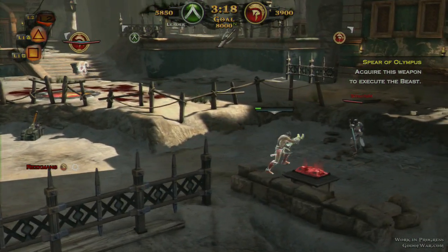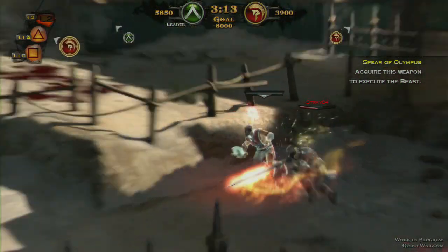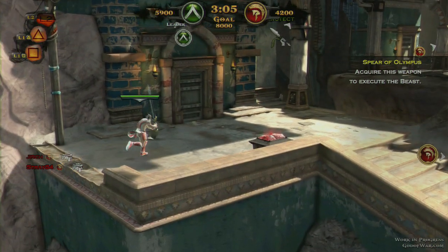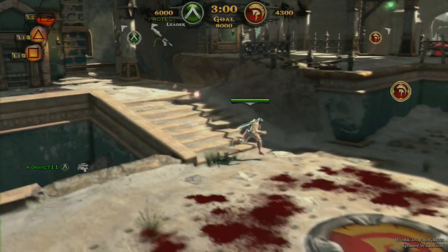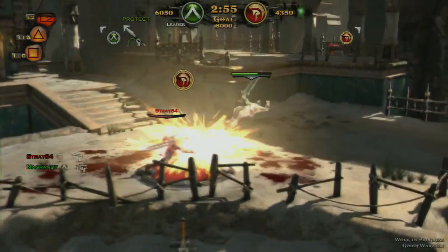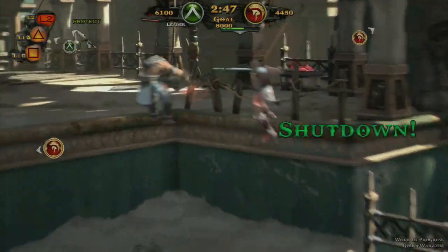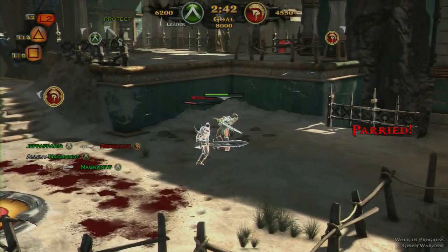You have to use your brains and be smart. There are parries — the combat system is pretty deep. There's leveling up, obviously, with tons of stuff to unlock and upgrade. You can upgrade your armor, your sword, literally everything. The multiplayer is pretty deep; they put a lot of work into this.